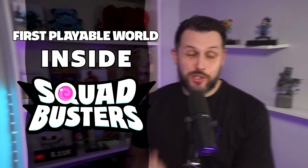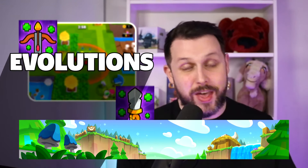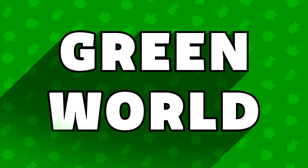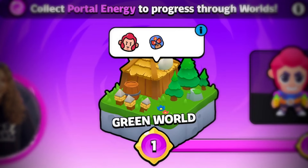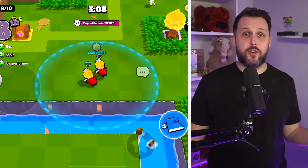In this video we're going to be taking a look at the first playable world inside of Squadbusters, which is the green world. We're going to be taking a look at the characters you can unlock, the evolutions, their abilities, the playable modifiers and also the available spell. The green world is exactly how it sounds — very green. It's like a grassed and wooded world that looks a bit like a forest, and from what I've seen looks very cool indeed, so hats off to the design team.